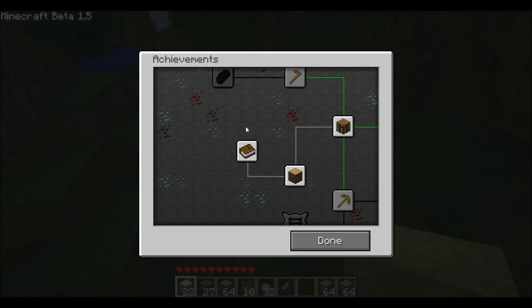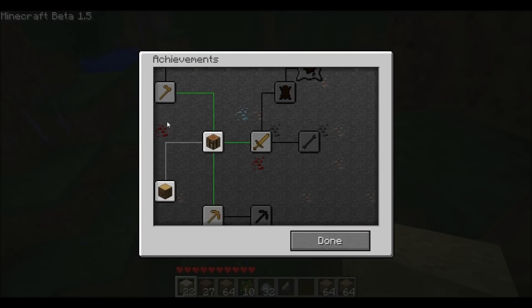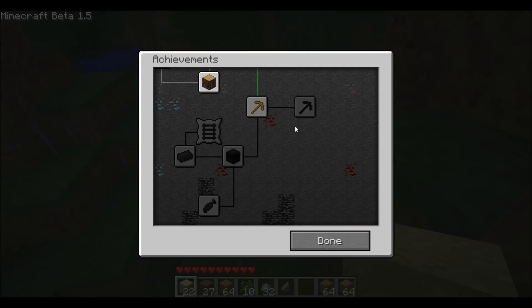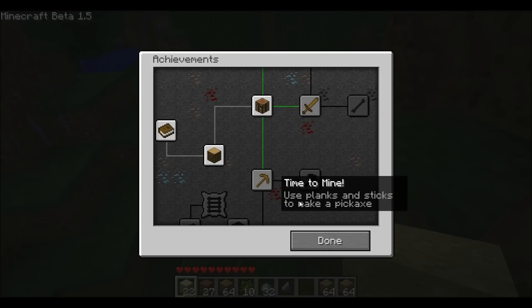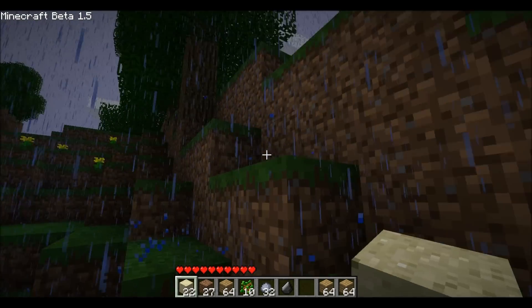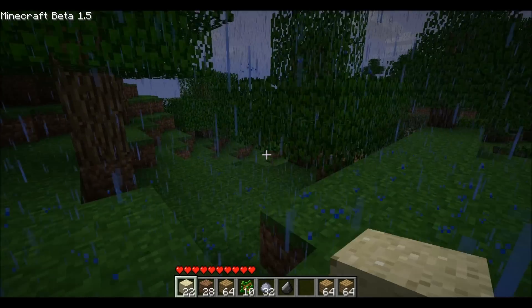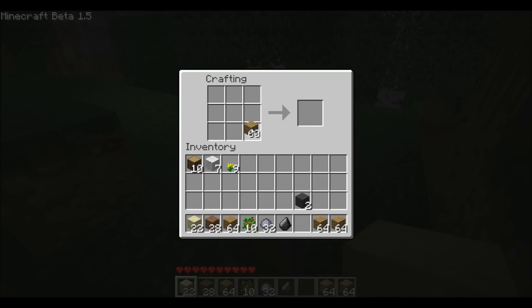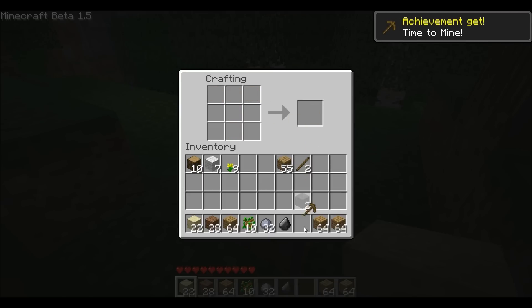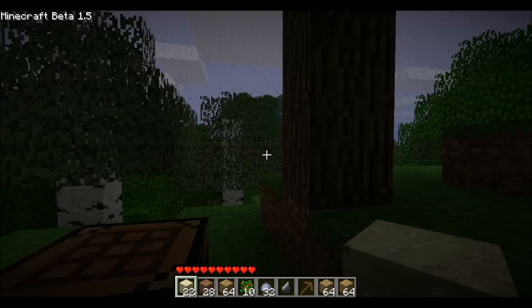So now we're on to achievements. Achievements — you start off, and they're going to be adding much more, because as you can see there's only a couple of things here. So what we're going to do is use planks and sticks to make a pickaxe. The crafting bench is up here. I feel like the grass has improved — comment if you think so. So we'll make this quick pickaxe — there you go, achievement get: Time to Mine!